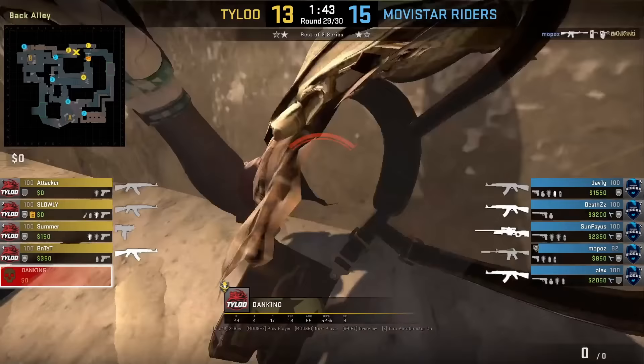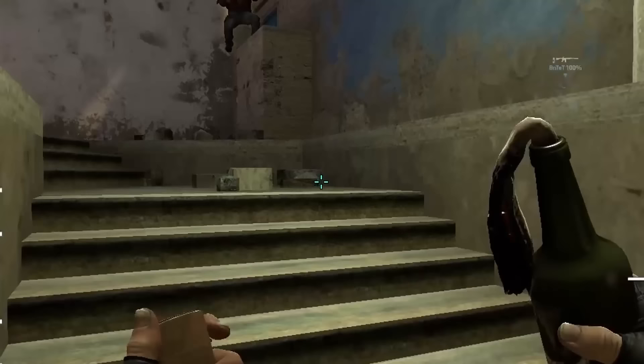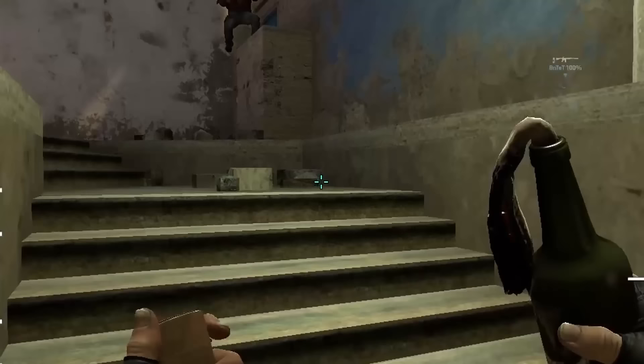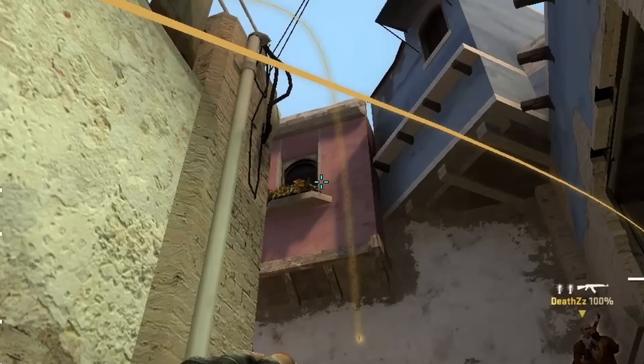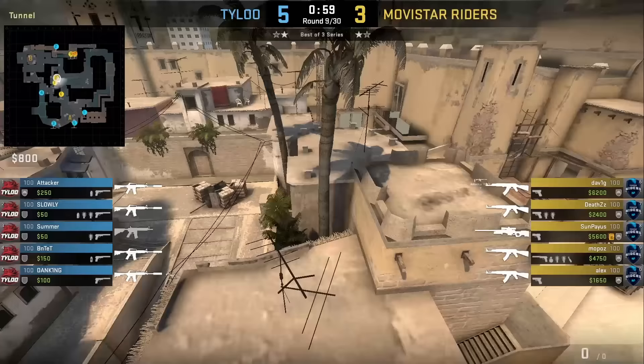Alex with the nade set from underpass throws a deep top con smoke, murder hole window molly, and then an ace light flash. For the smoke he crouches, aims to the right of this pole, stands up and left click throws. For the molly, aims bottom right of this stone and jump throws. For the flash, aims bottom right of this window and jump throws. Movie star writers will use this utility set to take jungle and window control. Be careful with the smoke as it does leave a gap towards the left.